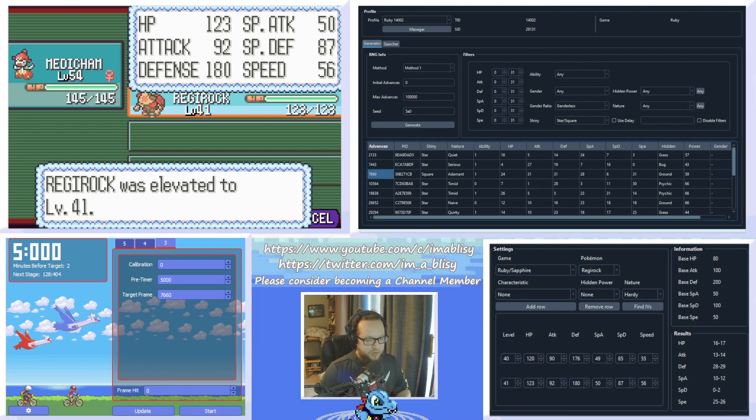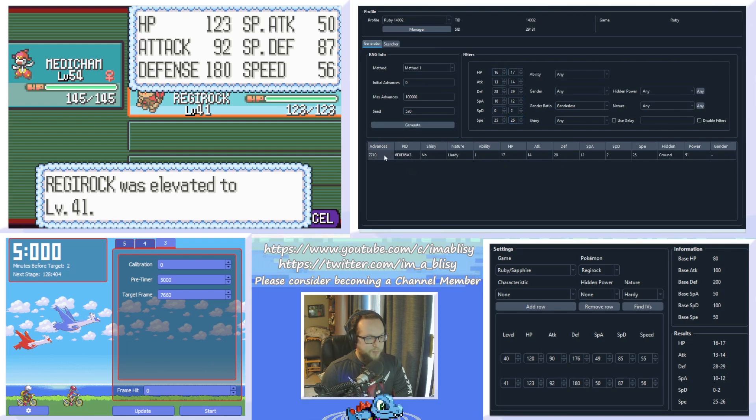Now take this information back to the Gen 3 Static window. Change the shiny filter from star/square to any, then type the IV ranges that we found into the fields — 16 to 17, 13 to 14, 28 to 29, 10 to 12, 0 to 2, 25 to 26 — and click Generate. This gives us the Regirock we hit: 7,710 advances. We can paste that into the 'frame hit' target of Eon Timer and click Update — it will automatically change the calibration value. Note that 7,710 is not 838 frames away from 7,660 because the calibration value is in milliseconds, not frames. Don't worry about that being such a big number.